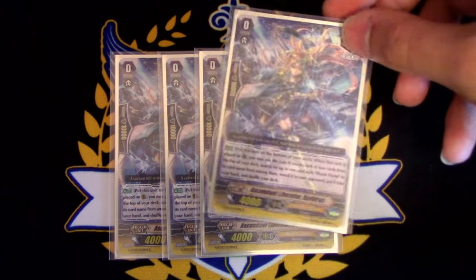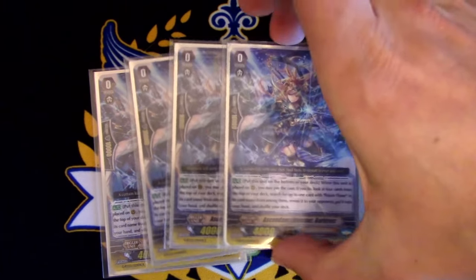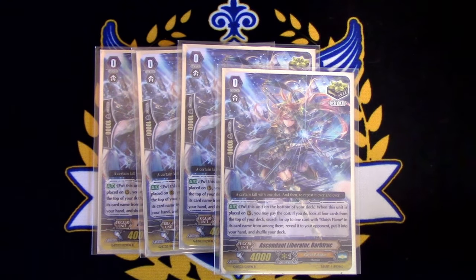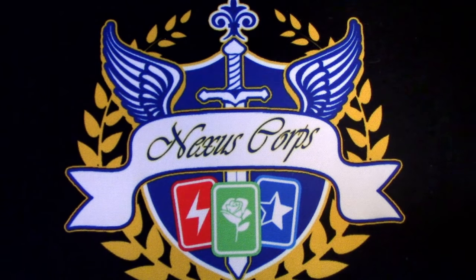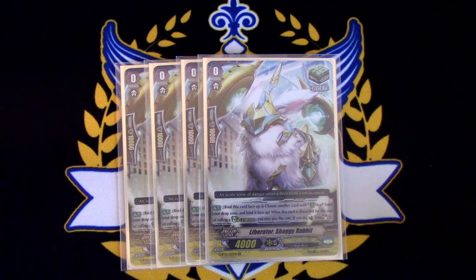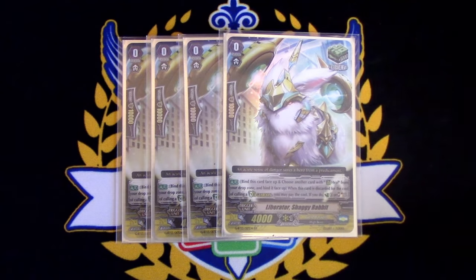This also works with Glorious Raining. If you're attacking with Glorious Raining and you call out 4 things and this is one of them, you can call it out to guarantee a trigger is not going to be soul charged when you use Glorious Raining's skill, then move it back in and shuffle to guarantee you don't lose triggers. Barb Truck's skill is: when it's called from deck, you move it to the bottom, check top 4 for a Bluish Flame card, add it to hand, reveal it, then shuffle. Since we don't run Bluish Flame, we're just running it for the reshuffle. Lastly, the go-to heal — Rabbit Liberator Shaggy Rabbit. If you pay the cost after paying the cost for G Guardian, choose another heal, bind them face up, and Counter Charge or Soul Charge. Mostly used for Counter Charging.